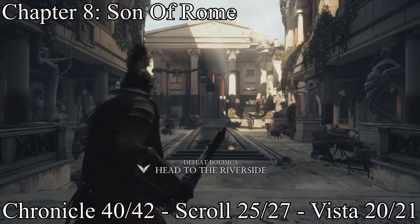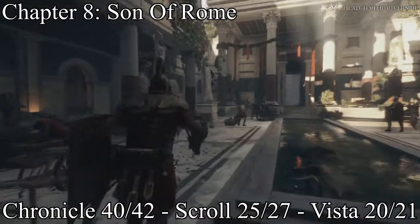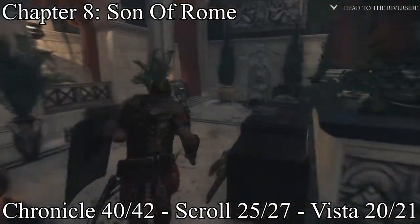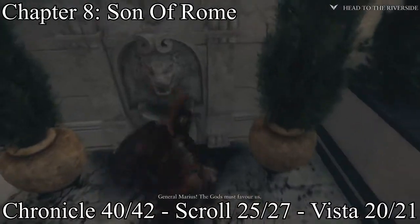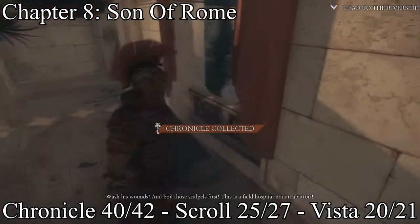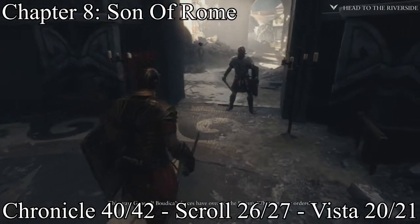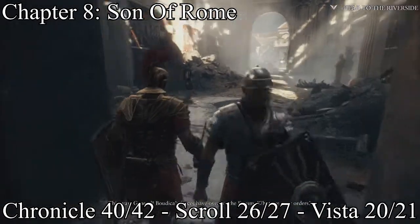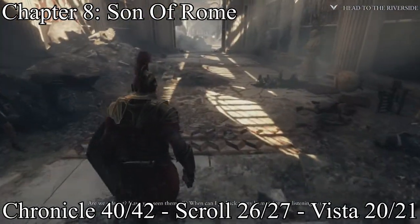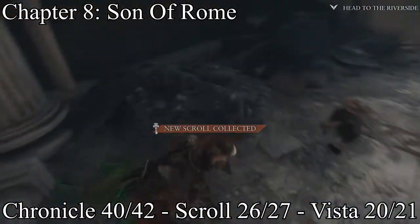Right whenever you come back from a little vacation — that's all I'm going to say — and you spawn by that statue, before you go forward out the door, take a left, go through the cloth doorways, and get your 40th chronicle. Then go out the door, and by this little column you get a scroll.